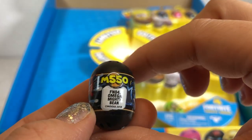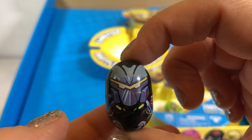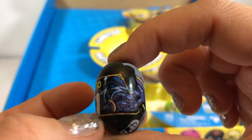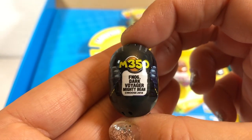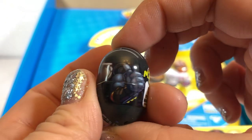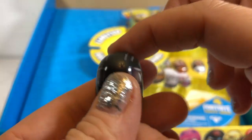The next one we're going to look at is Omega Mighty Bean worth 550 points. Wow, look at that face — he looks like a robot. So cool. Then we have Dark Voyager. Wow, look at that helmet, it's so futuristic. I think this is the guy that — well, they all do funny dances — but I always see videos of him dancing.